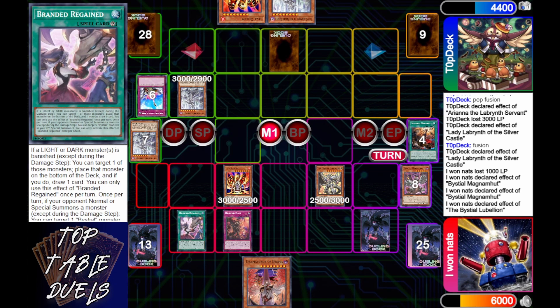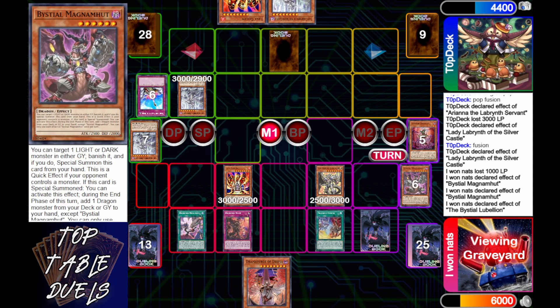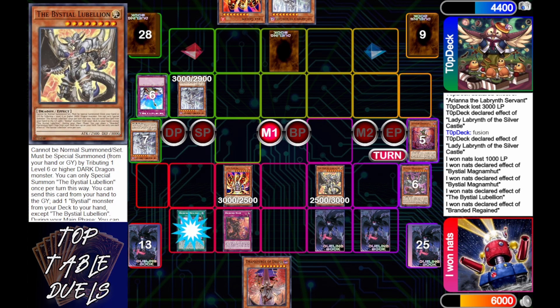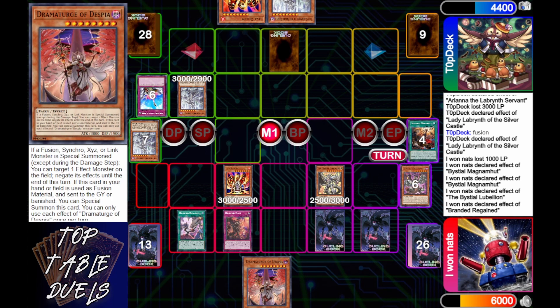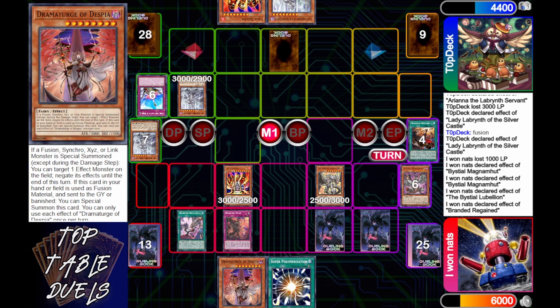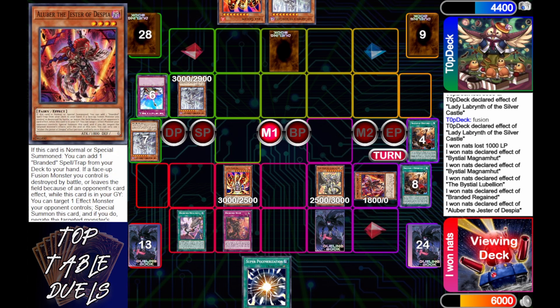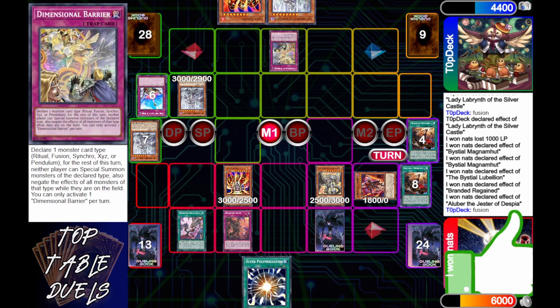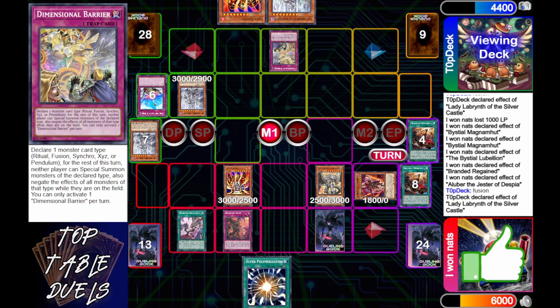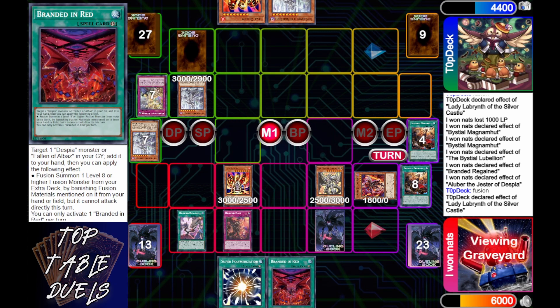He gets Lubelion on field by tributing off the Magnumont, Lubelion sets the Branded Regain, banishes Despian Tragedy to set Branded Fusion, then draws one off of that. He lights off Branded Opening, discarding the Dramaturge, which special summons out the Aluber. Aluber's effect activates; Top Deck chains Dimensional Barrier which activates Silver Castle's effect. What does he set? He sets the Compulse. i1nats grabs Branded in Red.